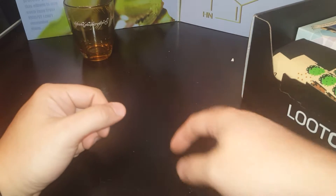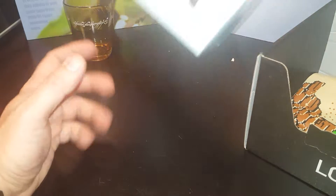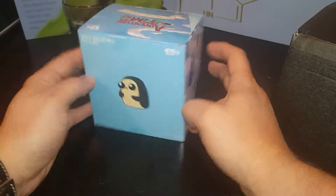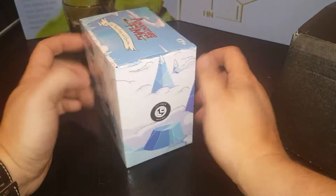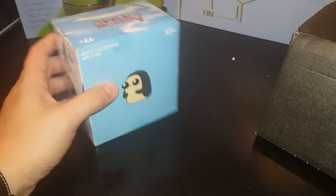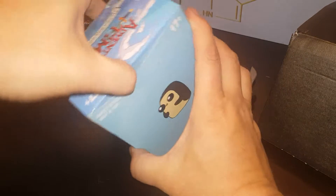Let's see what's next out of our Loot Crate box. We have the Ice King and Gunther. It is an adult collectible — not a toy, not for you children. Let's see what we get inside this thing. Looks like it's a figure of some sort.